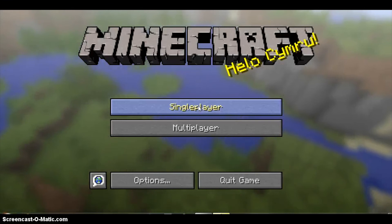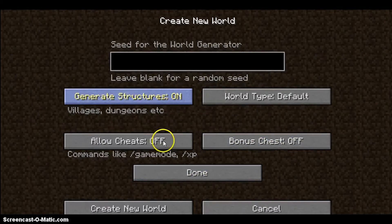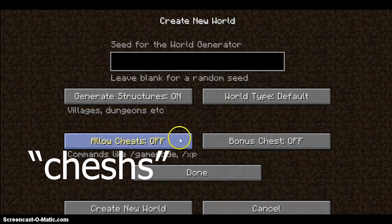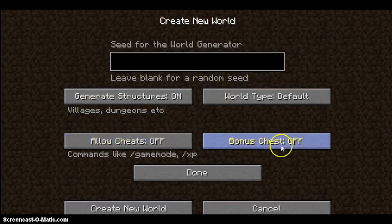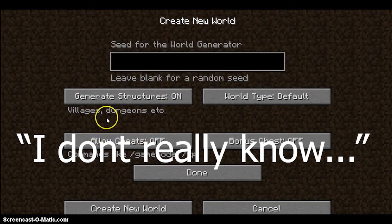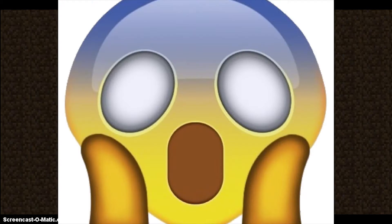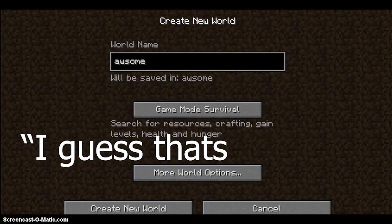So you click your world, allow cheats — bonus chests, cheats, world type — you make your world different. And genders, I don't really know... villagers, drag it, etc. So I guess that's what it does.